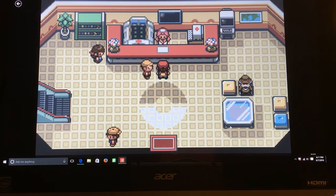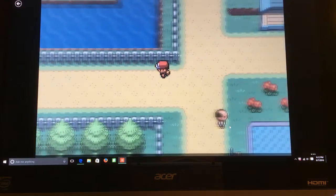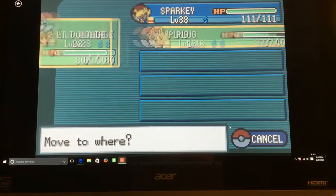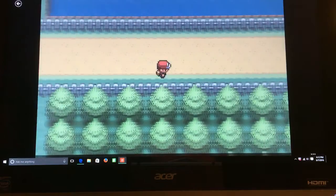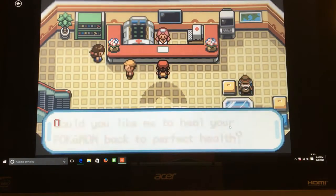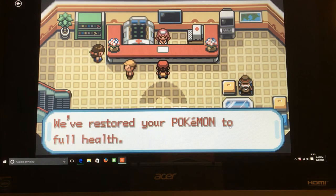Hello everybody, welcome back to episode 18 of my Pokemon FireRed Randomizer Nuzlocke. I would say it was a Shock Lock. There have been a few changes in this playthrough. As you can see, I'm back in Cerulean City, back on Route 4. If you look at my party, I have my 3 electric types that we have had. I've been asked a question in the last video about the series and how it's going, and knowing there's only 15 possible electric types I can get with using the duplicate claws.